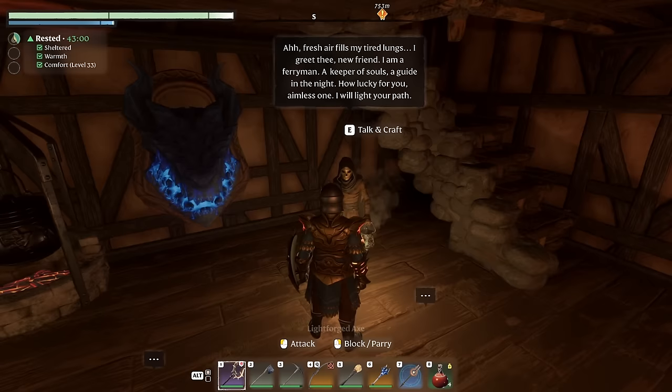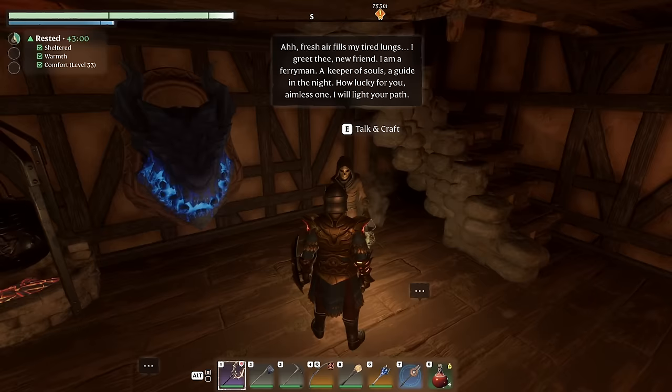The Collector NPC speaks: "Fresh air fills my tired lungs. I greet thee, new friend. I'm a ferryman, a keeper of souls, a guide in the night. How lucky for you, aimless one — I will light your path. Some rare things for you." So he does crafting. Collector at your service.